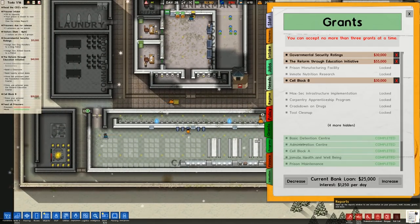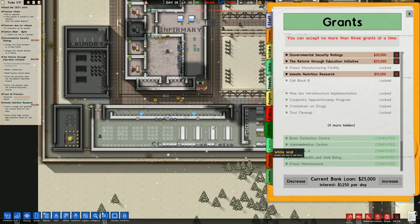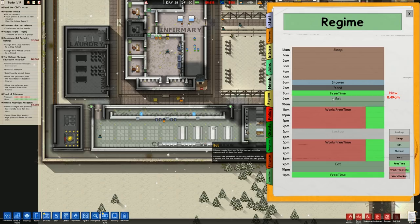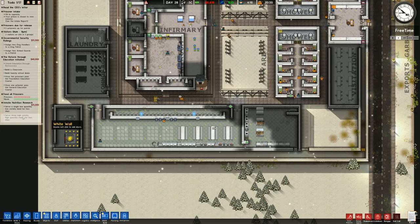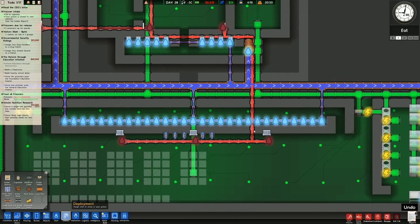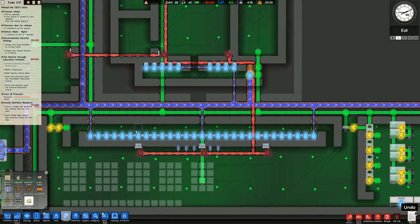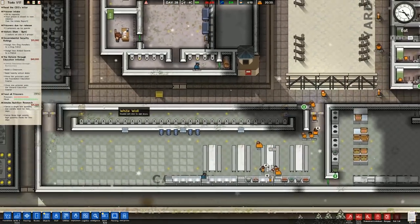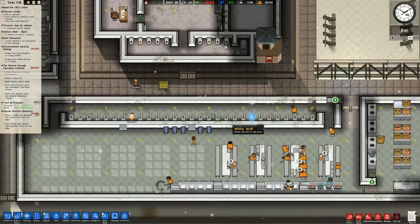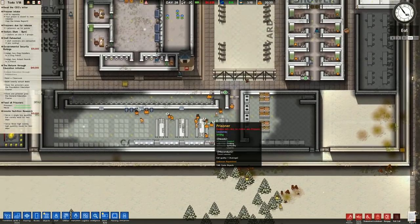I do want to get inmate nutritional research, but that means getting rid of one of these. I'll get rid of that one and get inmate nutritional research. We are going to serve a low quantity and low variety meal once per day. So it will be one eat time - that's fine. A bit of free time there, and that should start to tick up. Single low quantity, low variety meal. Those toilets are no longer getting water - oh, it's that bug again. The best way of doing it is dismantling and reconnecting the utilities. That should be fine now. It's because of the flow of water - the game doesn't know which way to direct it at the junction.